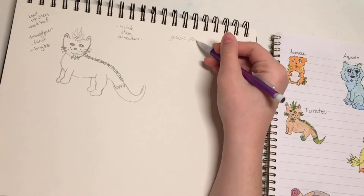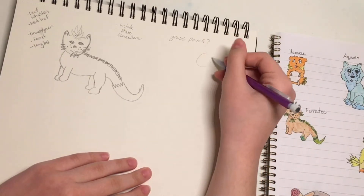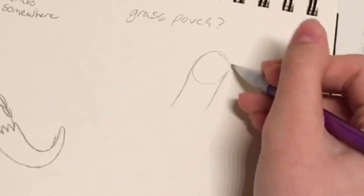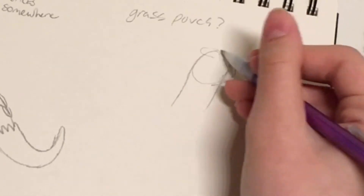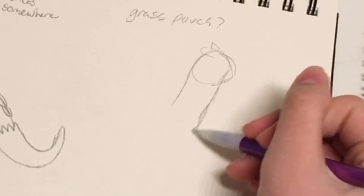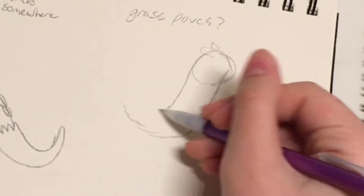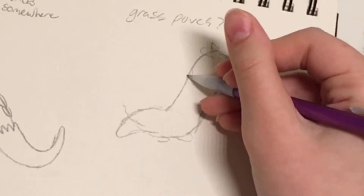Next up, it's time for the grass starter. I actually took a little break after working on Hamaze, so I'd been thinking about this little guy's design for a while. I did a quick little sketch of how I wanted the body shape to look, and I had a ton of reference images of ferrets pulled out. Its name is Fairety, and it's based off of a ferret — I probably should have mentioned that. I had a pretty good idea of how I wanted Fairety's new design to look after thinking about it in the back of my head while doing other stuff.